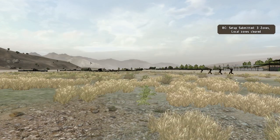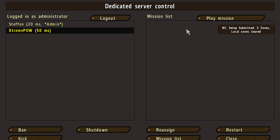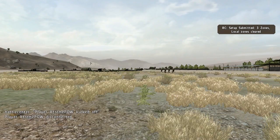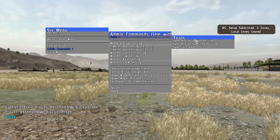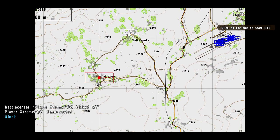Just real quick before that dude kills me, I'm just gonna kick him real quick. If I open up the RTE in that town, you can also see now these zones are red as opposed to the DAC zones which are always white, to show you which side you put them on.